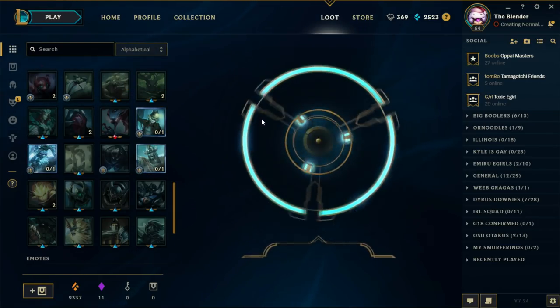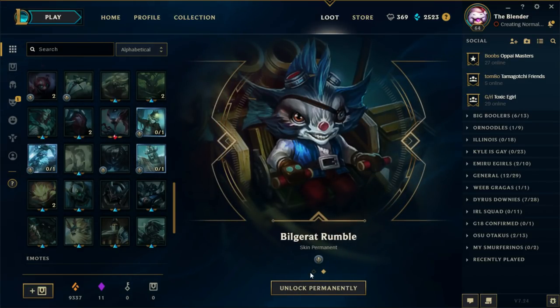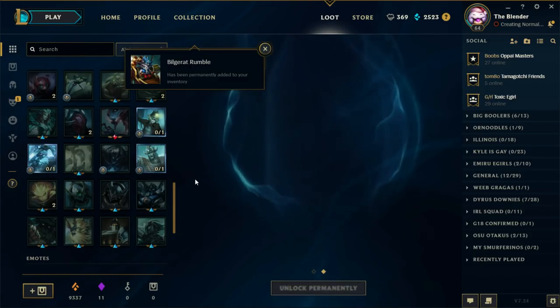Reroll — Hextech Kog'Maw! Bilge Rat Rumble — oh man, I haven't even seen this. You don't see this champ too often. I think the only time I ever see it is when I watch Dyrus's stream. Shoutout to him — he's a dab boy.